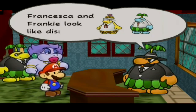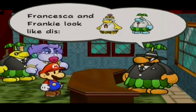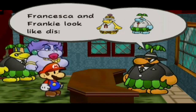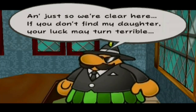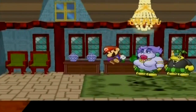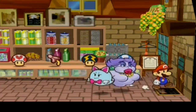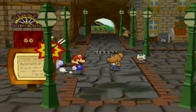It's settled — find his daughter Francesca and Frankie, then come back. The player comments on Dom Pianta's humorous grass skirt and suit combo. He warns that if we don't find her, our luck may turn terrible — "like you won't be able to progress through the game." The player loves these characters. Thankfully Francesca isn't too far — she's still in Rogueport. If they're trying to elope, they'd probably be at the docks, so let's check there.